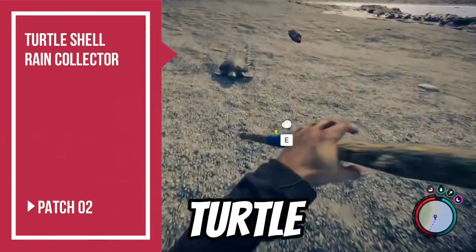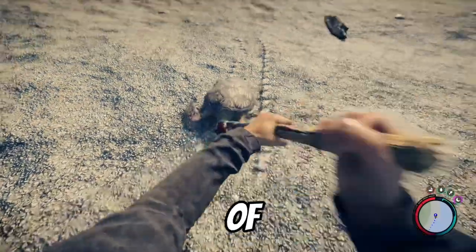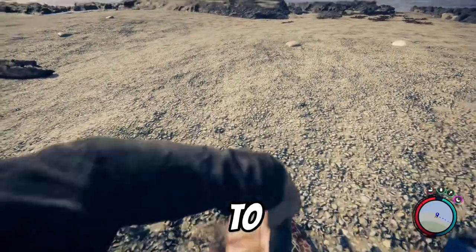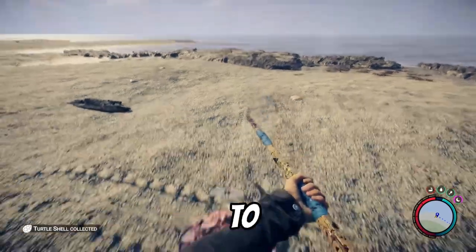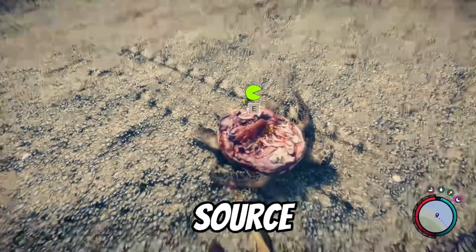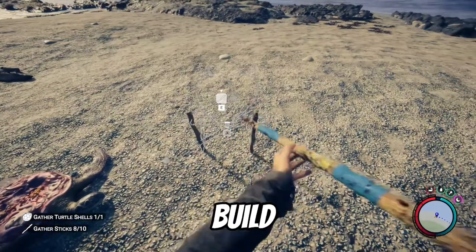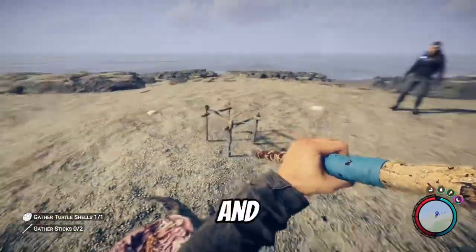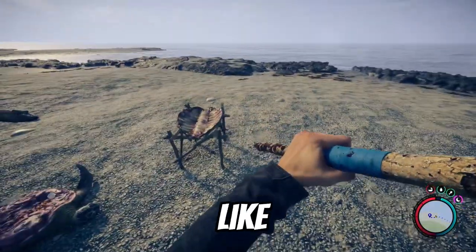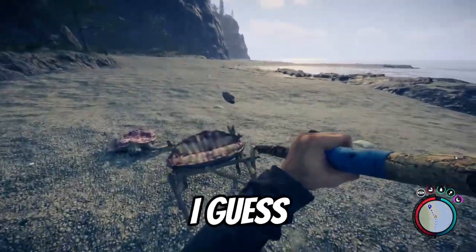Next up I wanted to show you the turtle shell rain collector. In the original Forest game, much of the water was polluted, so collecting rainwater was very important. I'm curious to see if they're going to add more polluted water to this game. The rain catcher was the main source of water in the other game, and I think this is a really cool addition because it will allow you to build in more remote locations. You just collect the turtle shell, get some sticks, and you'll have it set up. It has a little bit more of a fleshy look than the original one.